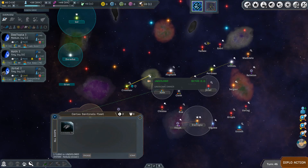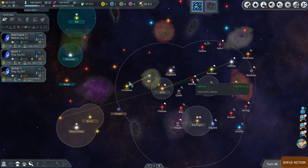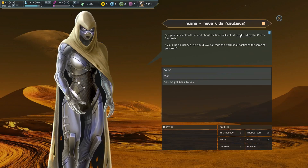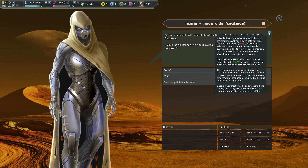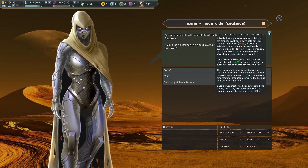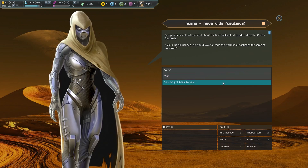We'll grab our ship and have another look. I'll turn back on the supply range — that one's just outside our range anyway. There's an interesting one — diplomacy request pending: Nova Vita propose a trade treaty. We're going to say yes and just be friendly. We'll get a negative 3 BC to start with, but once fully established this trade will generate up to 5 BC income based on the condition of both empires involved. The maximum income is 3.75% of the weakest empire's total production converted into BC.